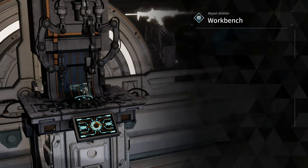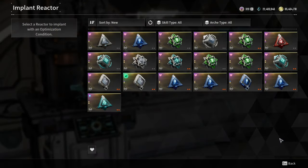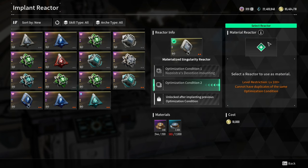After that, go to the workbench and start the implant reactor. You can only customize ultimate reactors, which are color gold — you cannot customize rare reactors.